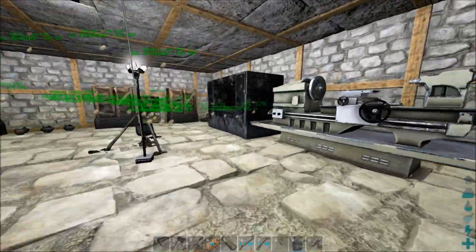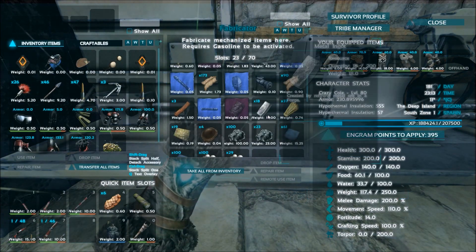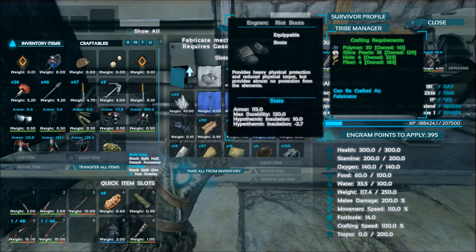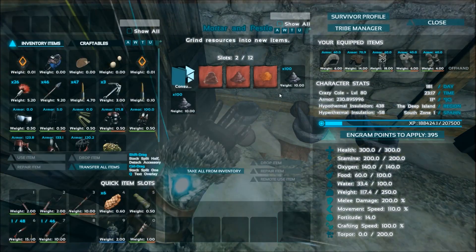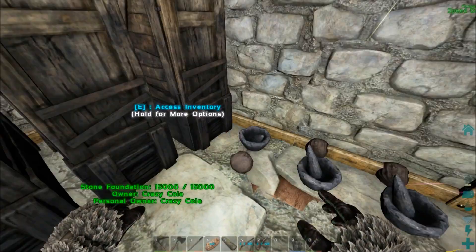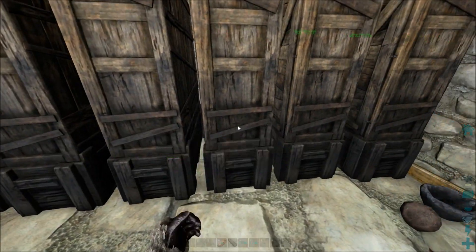It takes 30 polymer and 18 silica pearls — good thing I got extras. Let's make that. I have so much gunpowder sitting around — no joke. I'm going to need gas for the generator. Let me check on our friends and make sure they're still alive. That's a Spino I tagged in the last episode, by the way. And I got even more gunpowder over here — I can't even pack it all.